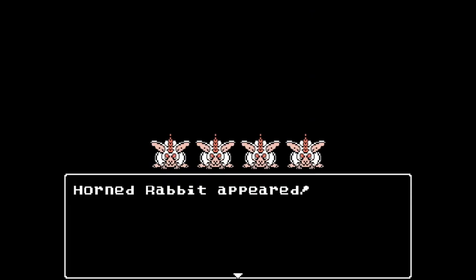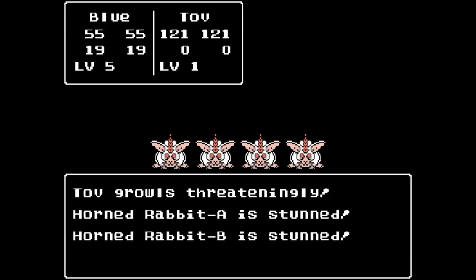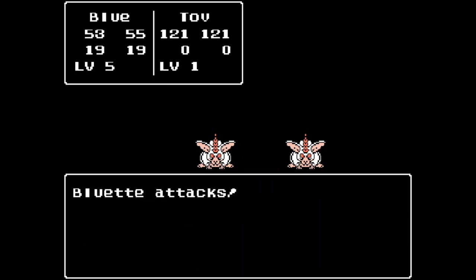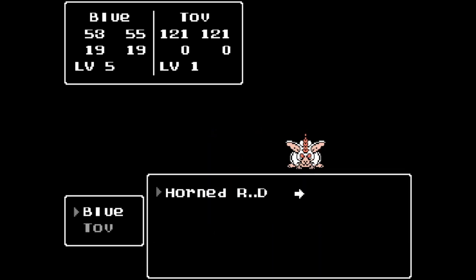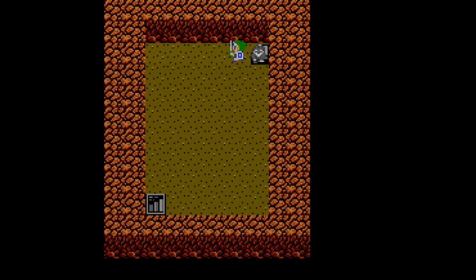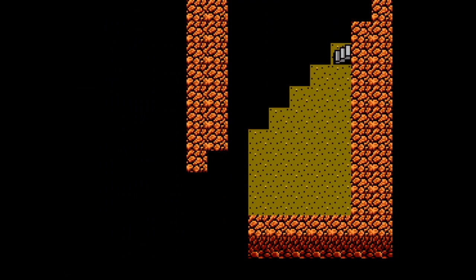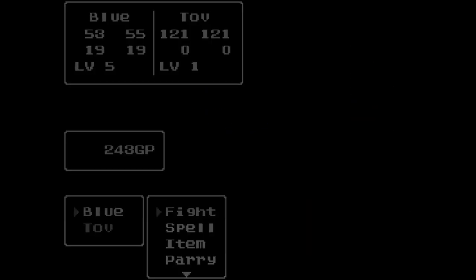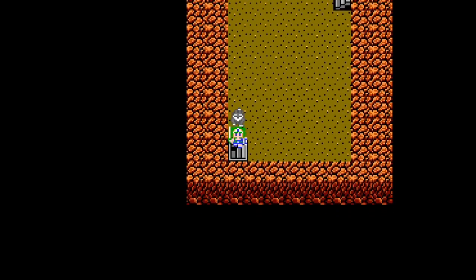What kind of enemies are we getting here? Horned Rabbits. I'm just going to show one fight off. Thank you, Tav, for stunning them. I'm not going to use Hurt on them — this is not too bad. This is something we could handle. But if it's multiple different types, I might do something different. I'll skip this one.